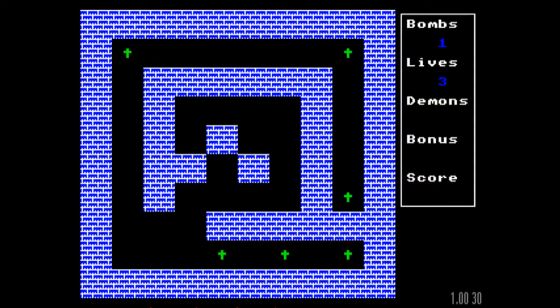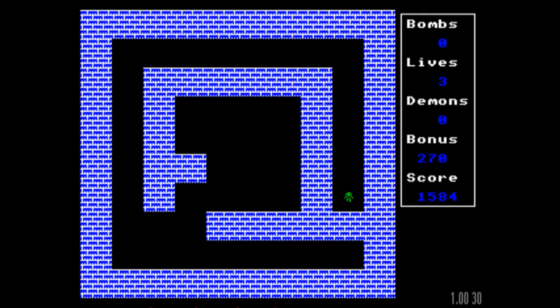We're doing alright so far. On the right-hand side it gives me an indication of how many bombs I've got. On this level I've only got the one bomb, so I need to use it quite sparingly. There we go — we've got him. The level is progressing.